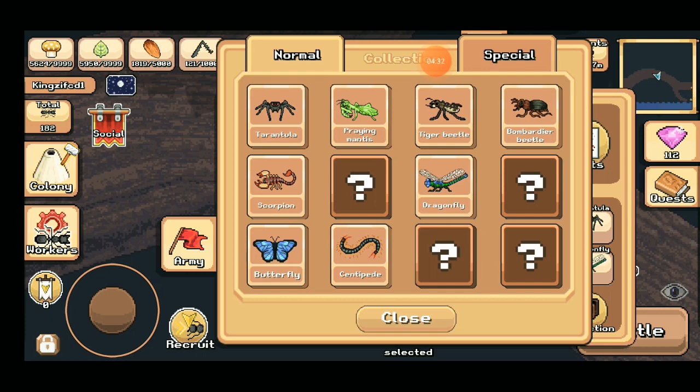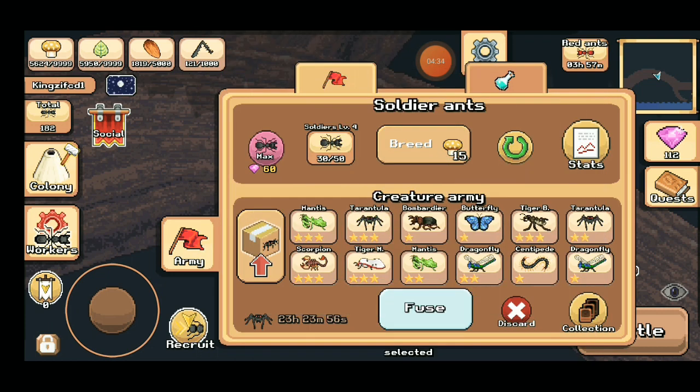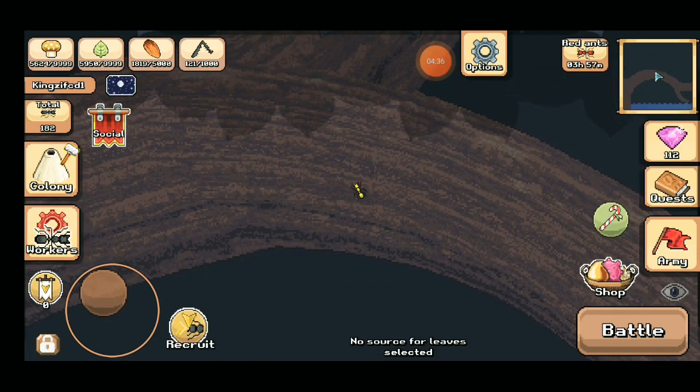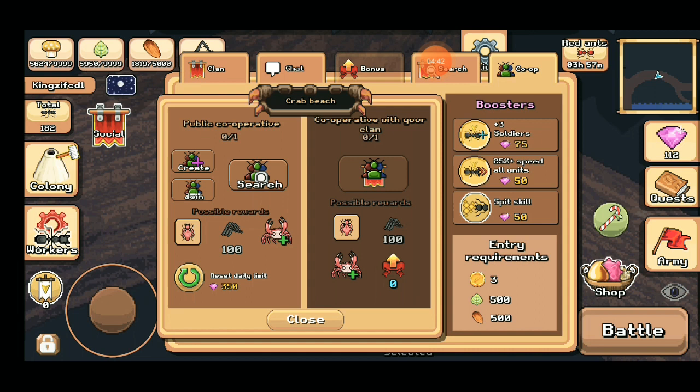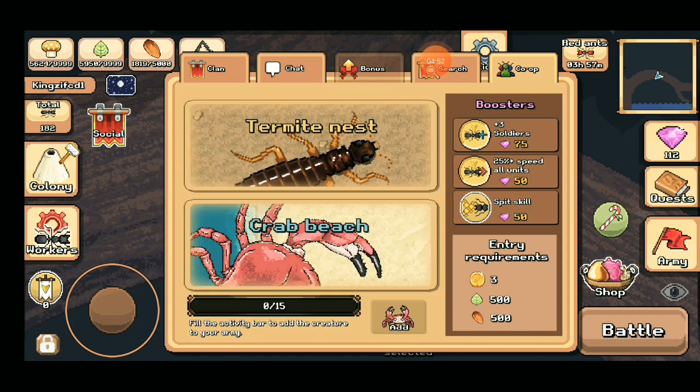The last one is the Crab — I don't have it yet. You go to Social and then Co-op, where you'll see the Crab Beach. You can search for a clan or create one. If you defeat the crab, you get one point. If you get 15 of these points, you can add the crab to your army.